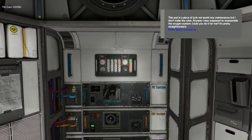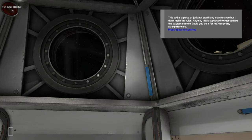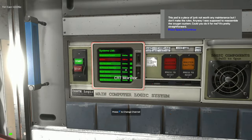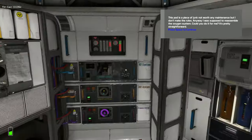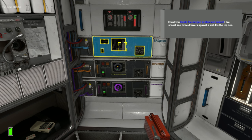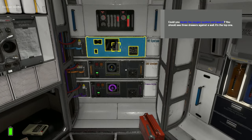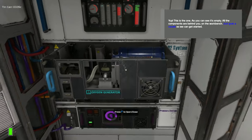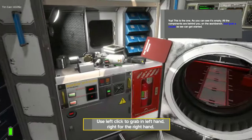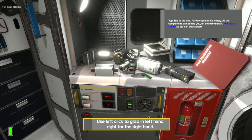This pod is a piece of junk, not worth any maintenance, but I don't make the rules. Anyway, I was supposed to reassemble the oxygen system — could you do it for me? It's pretty straightforward. Could you locate the oxygen system and open it? You should see three drawers against the wall; it's the top one. All the components are behind you on the workbench — just grab a couple so we can get started.